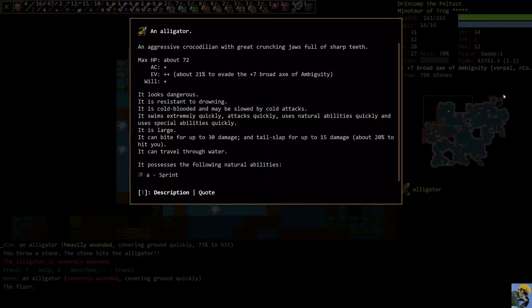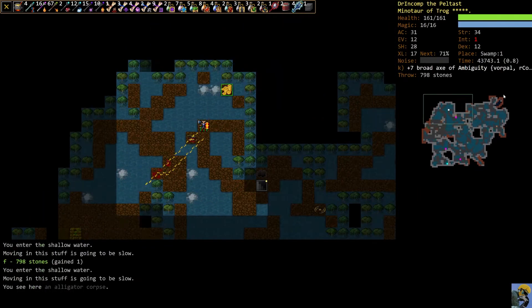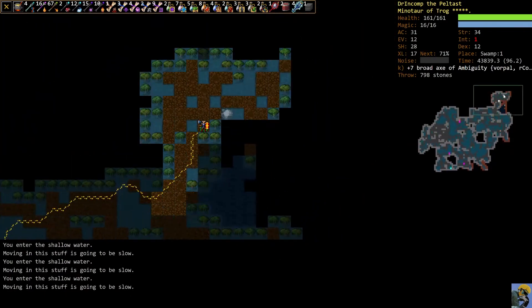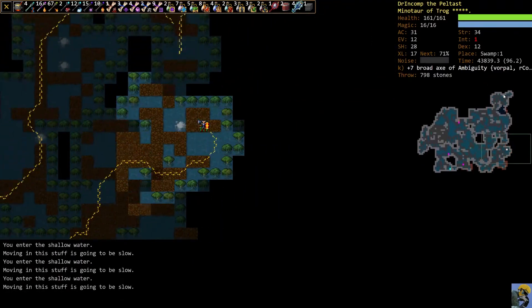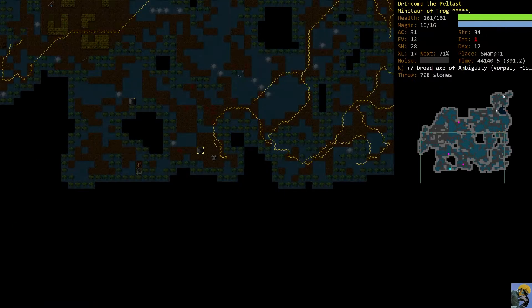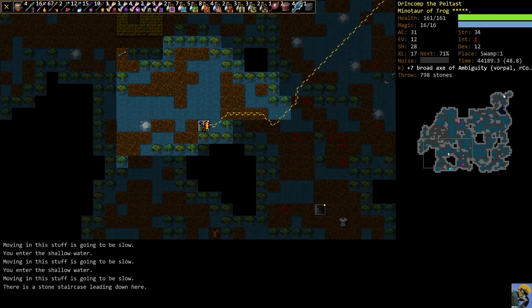Alligator — you see what it did right here is it started sprinting, so it could run up to us really fast. They move well through water and they can sprint, so don't try to run away from an Alligator. It just won't work. That's Swamp 1. Let's find a good staircase to go for Swamp 2. I like staircases that have a few tiles blocked, so in case I go down and get completely surrounded, I can shake off some of the enemies with the blocked tiles. Luckily, nothing down here.